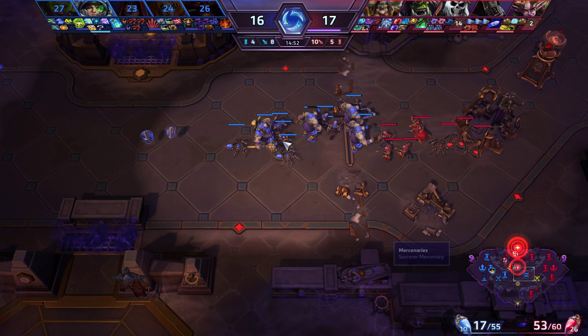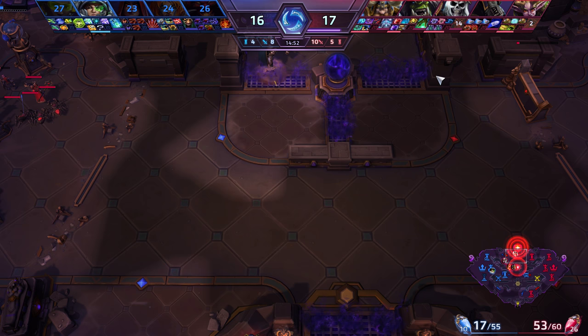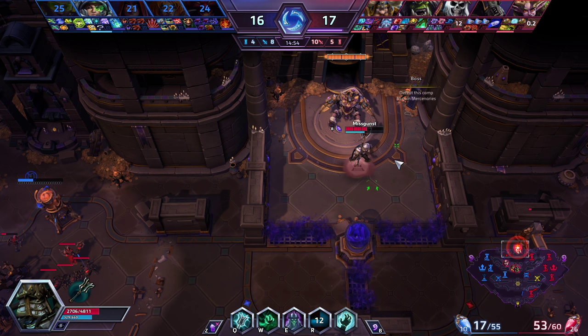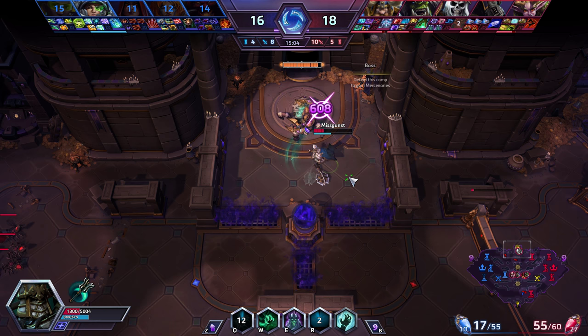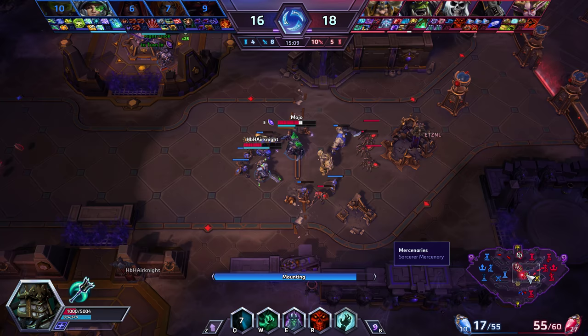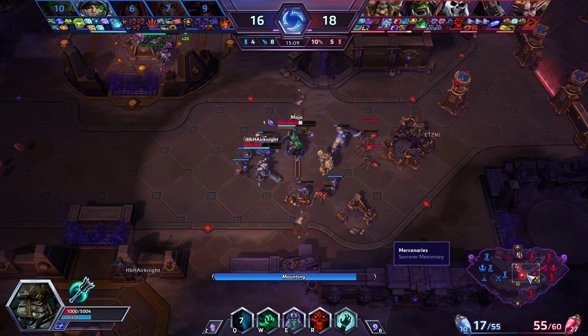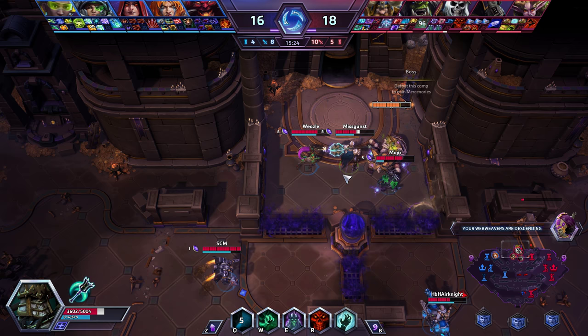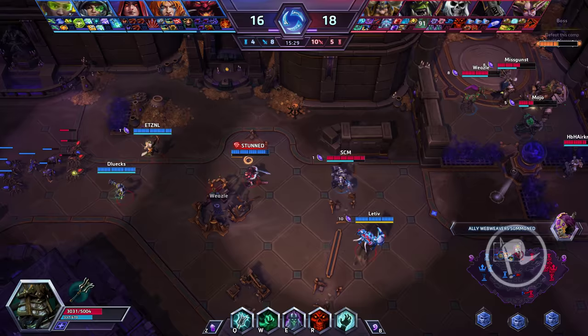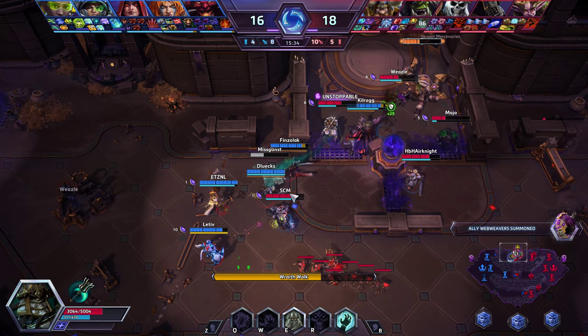Unfortunately our team does nothing and I start aggroing the boss a little because I'm worried they'll pay first. The boss hits hard and I'm low on health without enough healing. For some reason my team clears the camp instead of paying first. They pay eventually, but the enemy team is already respawning. I get Ancestral, but now three to four enemies are coming toward us and we have to give up this fight.